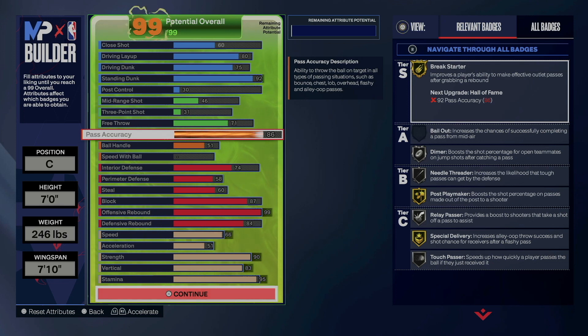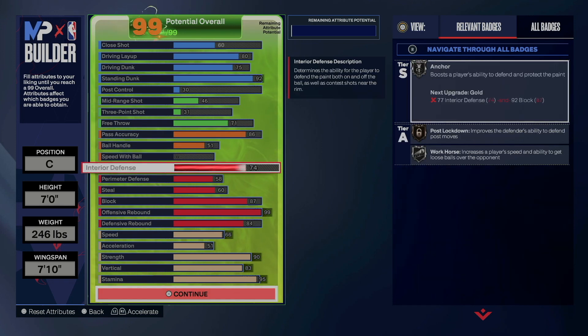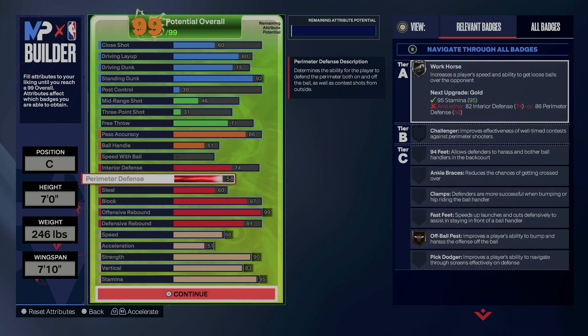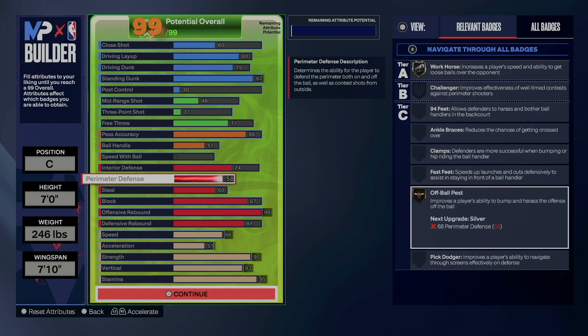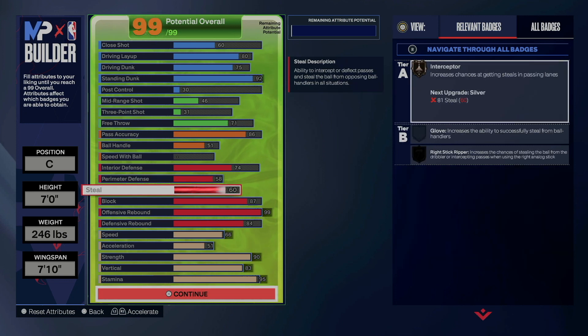86 pass accuracy to get that gold break starter. You have a 74 interior defense — that's going to give you the post-lockdown, but it's also going to allow you to get your anchor and your workhorse on silver. I went 58 perimeter defense just so I can get the off-ball pass on bronze — a very good badge that a lot of people sleep on. And I got a 60 steal just to get interceptor on bronze also. Another slept-on badge.